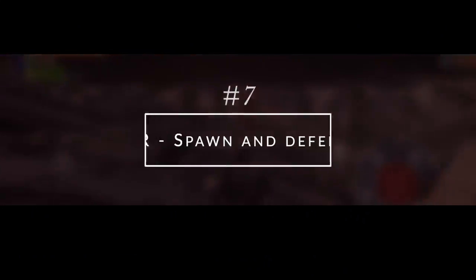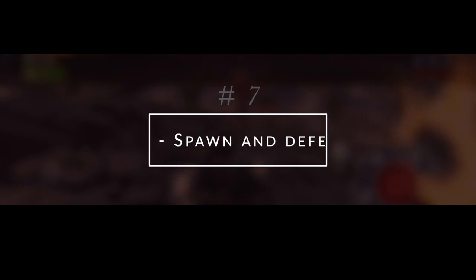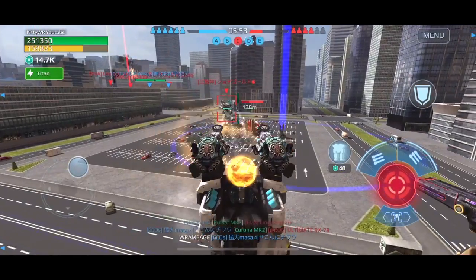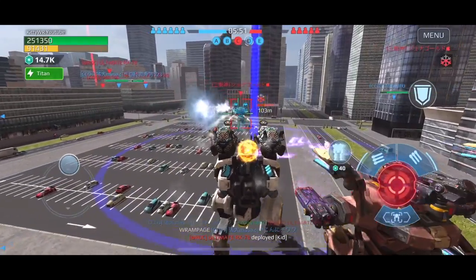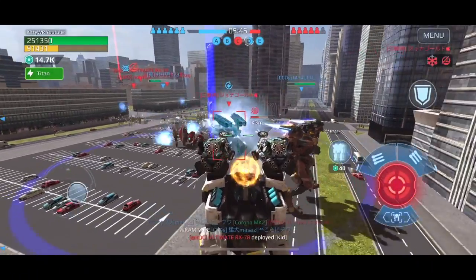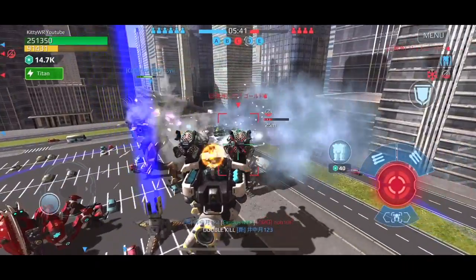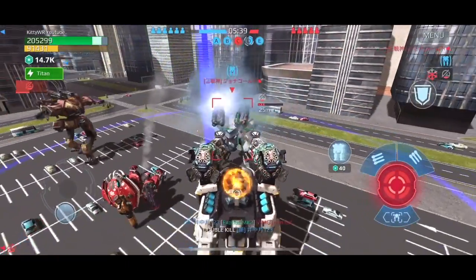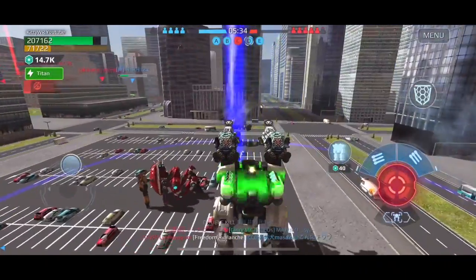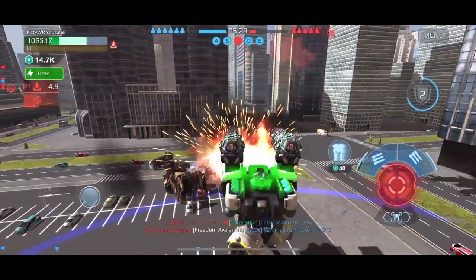Last but not least, number seven — especially on Beacon Rush: spawn and defend. A lot of people tend not to ditch their bot when it's necessary. Sometimes you have to look at the minimap — when enemies are approaching, sneaking in ninja style on your beacon, you have to spawn in to defend it. Certain beacons are so hard to retake, so in those situations it's best to spawn and defend.